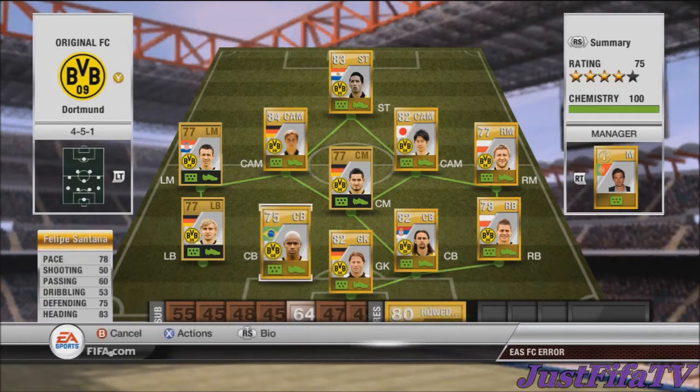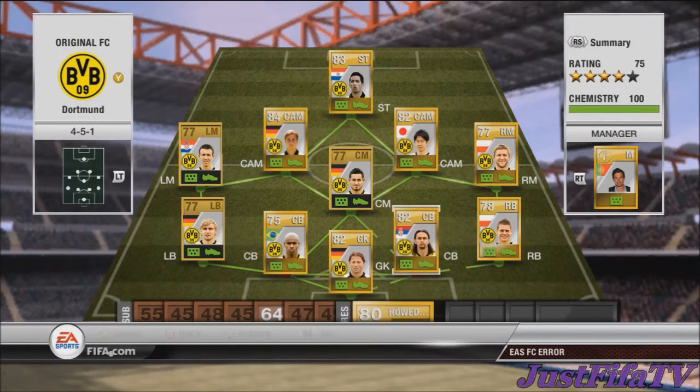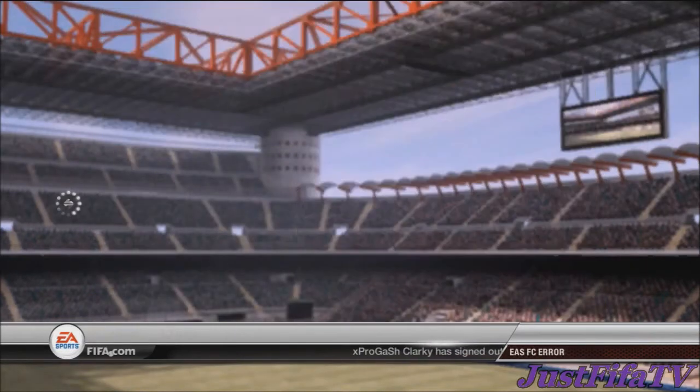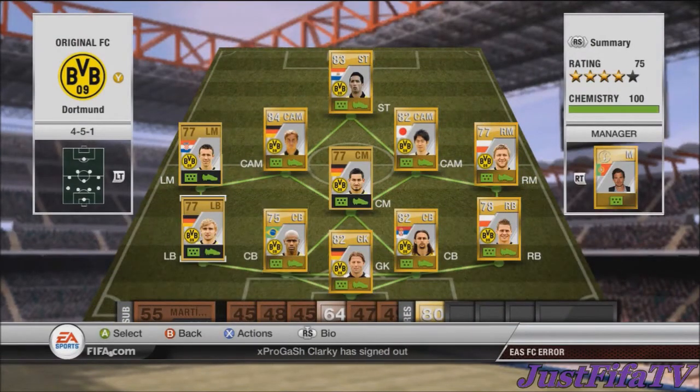Next we have Subotic — 72 pace, 81 defending, 82 heading. Again, such a beast, six foot four, and only 1,500 coins. You just can't go wrong really. The back four is amazing overall.